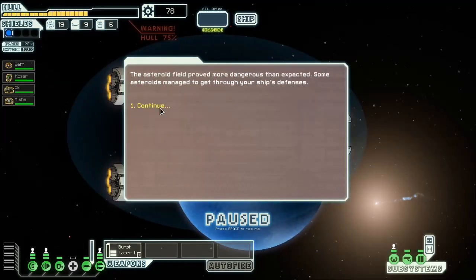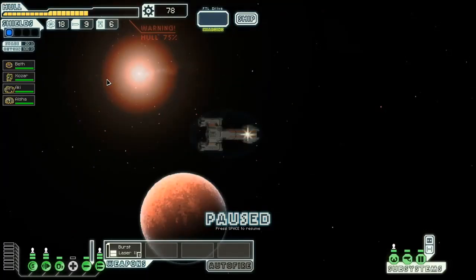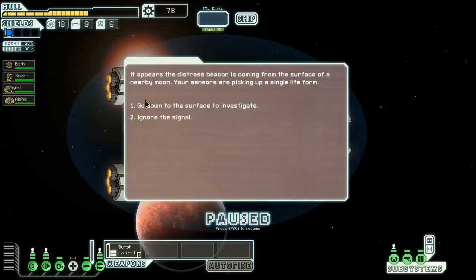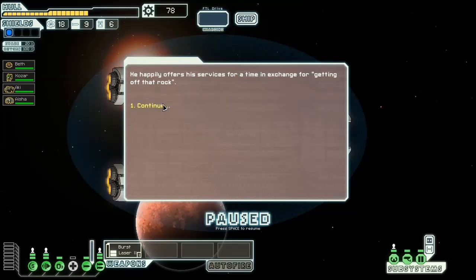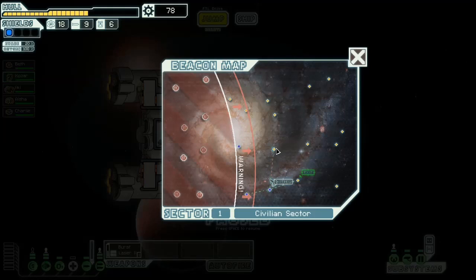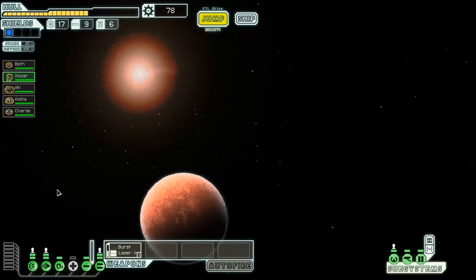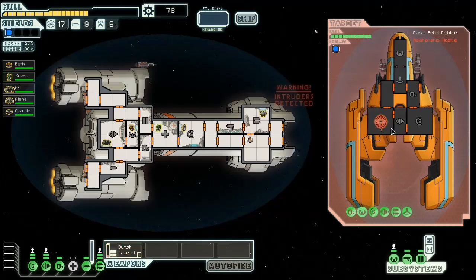Explore the asteroid field - we take hull damage, so there's something where we're not getting a crystal crew member to possibly unlock, unless it comes up later. Single life form - you find a crew member and he says thanks. So we get another human. We got extra crew, which is always nice to have. That exit is really far towards the center of the map, which is unfortunate. We're just going to try and fight, and because I haven't upgraded my doors, we are going to have a base brawl in the weapons room.